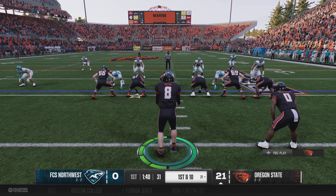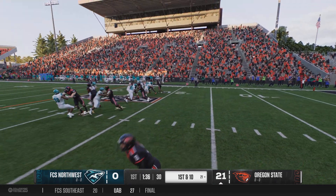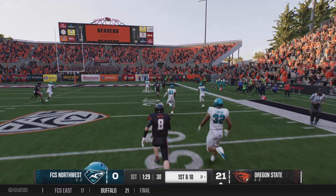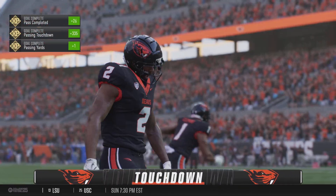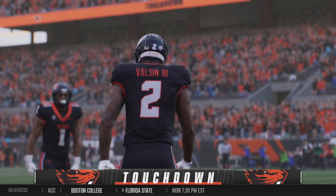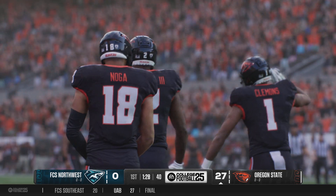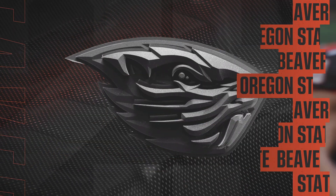Ball spotted at the 21, it's first down. Quarterback touch pass on the jet sweep — gets it past the marker and he breaks into the open. He's at the 30, inside the 10. Touchdown, Oregon State! And once he found open space, the man might as well start playing. This offense is clicking — another touchdown. Didn't have to go far for this drive, but this offense is doing what they want, how they want, when they want.